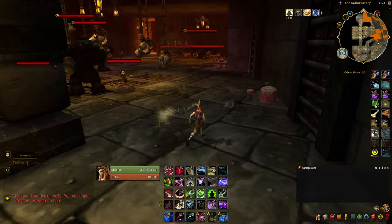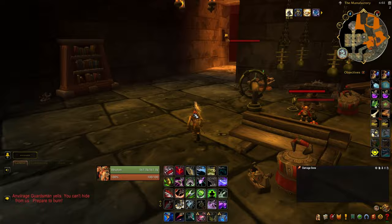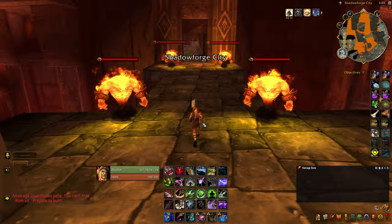Once you're in there, you're going to hang a right, and this is what's going to take us right into the Grim Guzzler. So just run right past all these meat hooks and these golems. And you're going to see another bridge now with four fire elementals — go ahead and run across that.